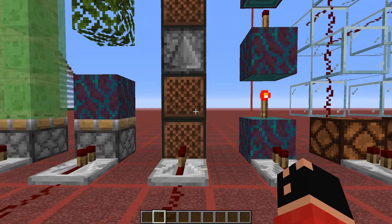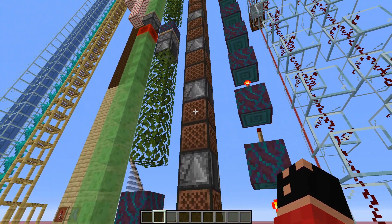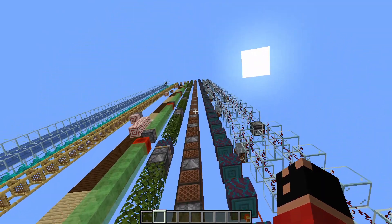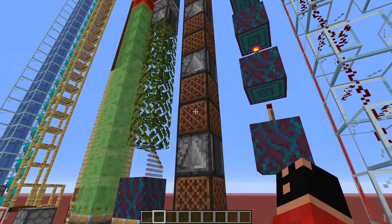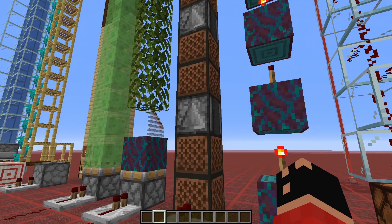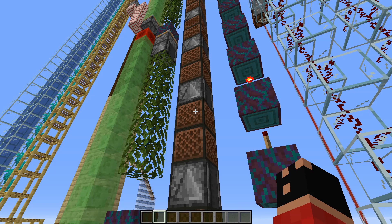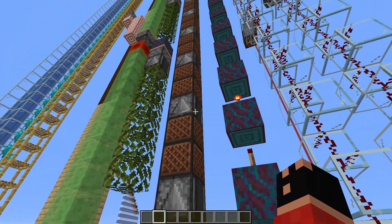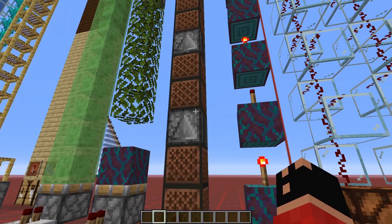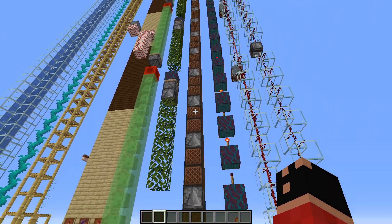For the next one, we have two node blocks getting powered, then an observer, and basically an observer chain going all the way to the top. Two node blocks is always better because both will be activated through an observer, and the next observer can detect from the higher node block that there is a signal going through — making it much faster than using observers alone or with just one rail or one redstone on top.